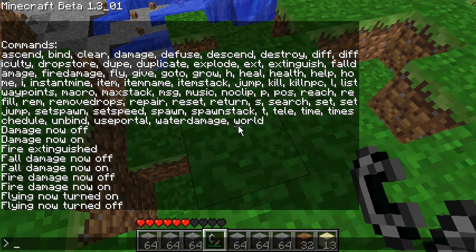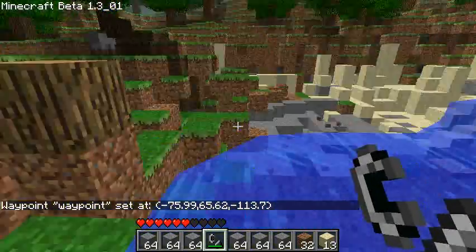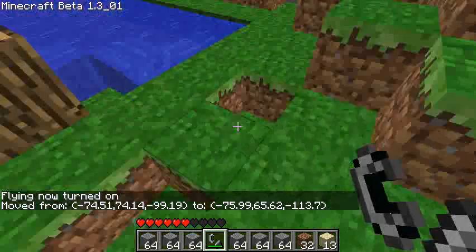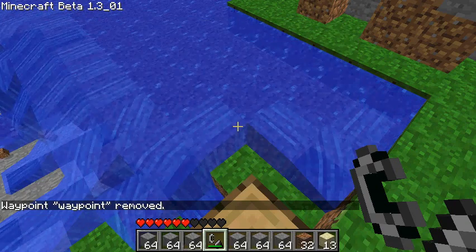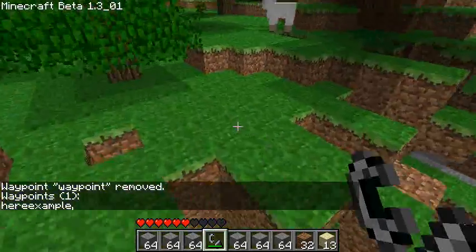Next are the waypoint commands: 'set', 'goto', 'list', and 'remove'. I'll set a waypoint — there we go. Now if I type 'goto waypoint' it takes me there. I can list waypoints by typing 'list waypoint' — I've got two: 'example' and 'waypoint'. I can also remove them by typing 'rem waypoint'.